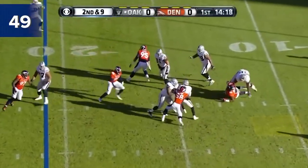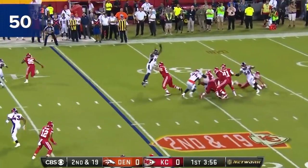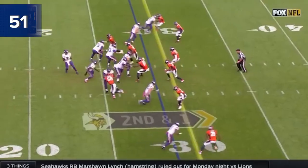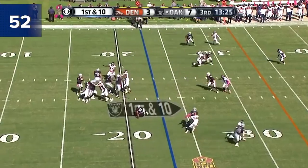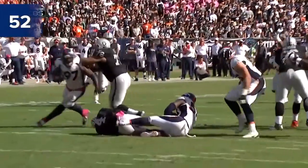Quick drop, escapes trouble, goes down. Second and 19 from the pocket, in trouble again and a flag is out. Second and one — Bridgewater in trouble, and he's dropped again. Well, just the importance of division games. Kaar under pressure, he goes down at the 15-yard line.